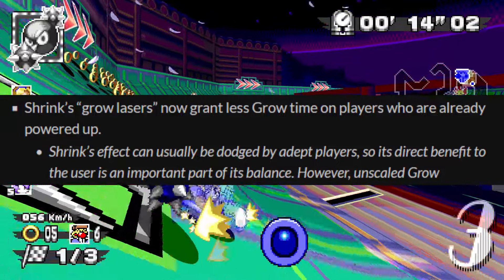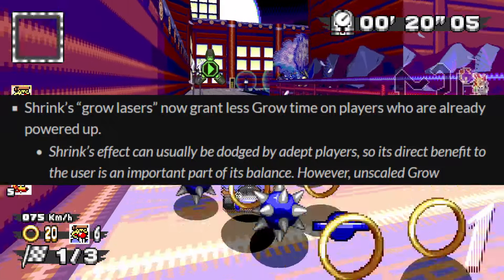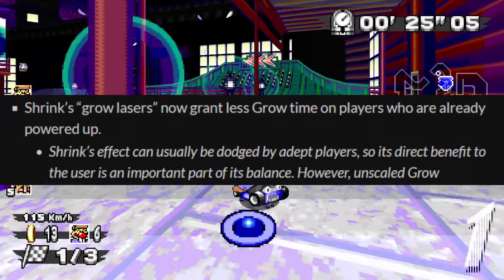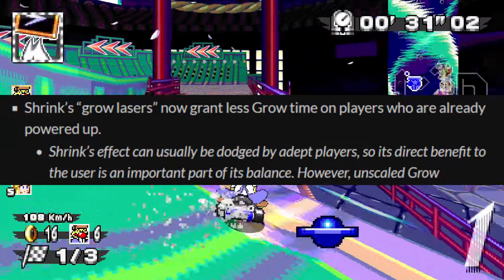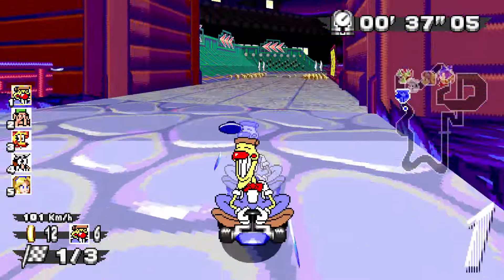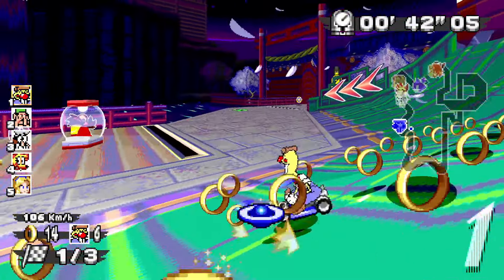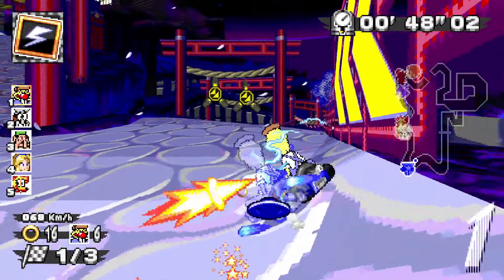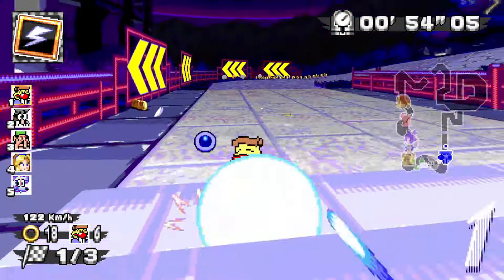Shrink grow lasers now grant less grow time on players who are already powered up. They say Shrink's effect can usually be dodged by a skilled player, so it's a direct benefit to its users and an important part of its balance. From experience, it depends heavily on the map — in my personal experience, this tends not to be the case, either because you're going too fast or because trying to slow down to dodge the laser would just be too slow. But I think these changes are good.